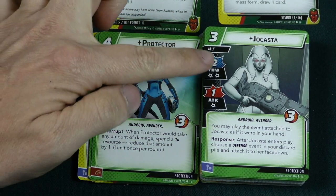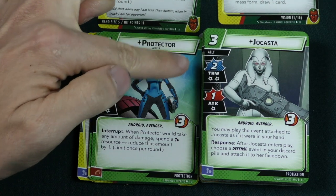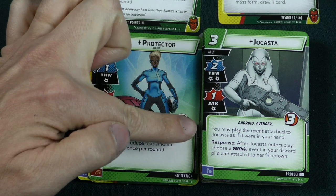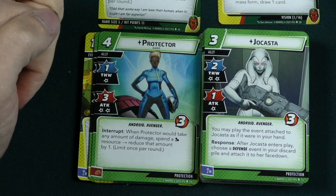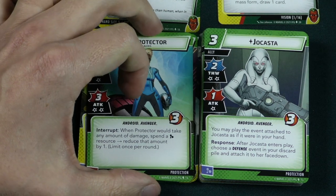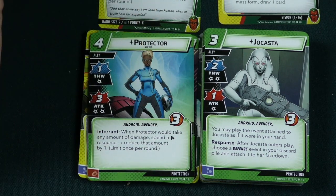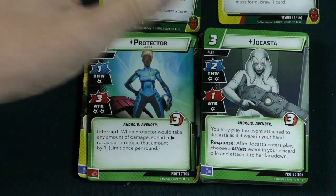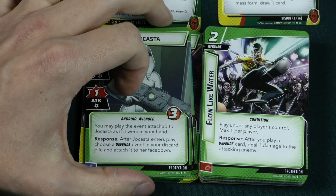Jocasta is a 3 cost ally with 2 thwart, 2 consequential damage, 1 attack, and 1 consequential damage. You may play an event attached to her as if it were in your hand. After an event is played, you get to choose a defense event from your discard pile and add it to her face down. She's very much like how the Black Panther card worked in the War Machine pack, but she works with defense cards specifically.